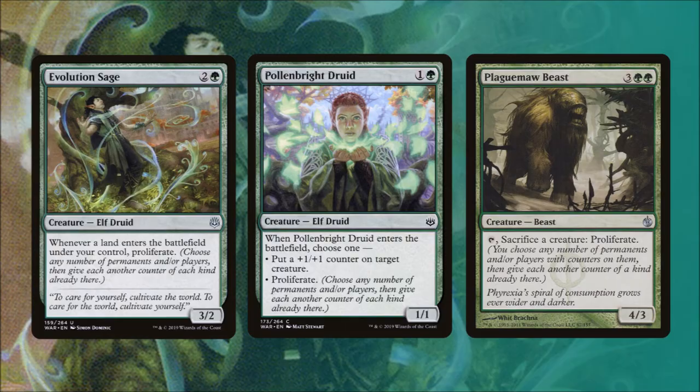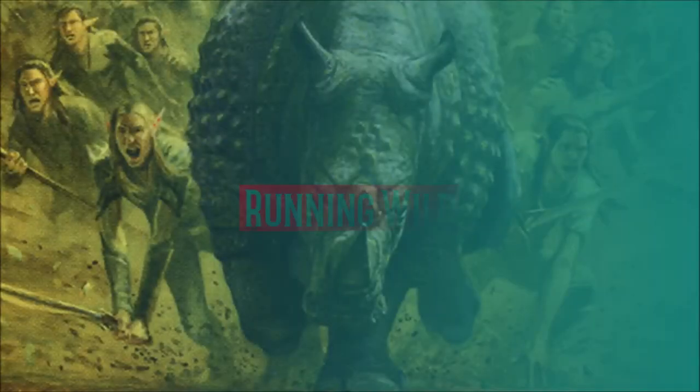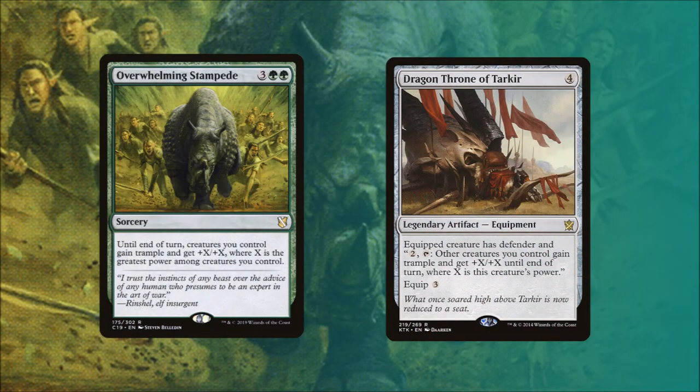Now that we have a big pack and some big puppies, we're going to win by running wild. Overwhelming Stampede will allow all of our creatures until end of turn to get +X/+X and trample where X is the greatest power among creatures we control. And Dragon Throne of Tarkir is very similar — we equip it to a creature and whenever we pay 2 and tap it, other creatures we control get +X/+X until end of turn where X is equal to the equipped creature's power.